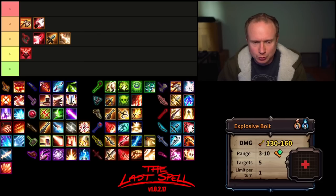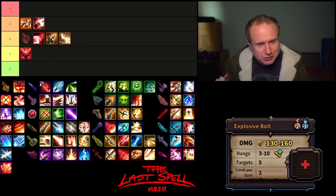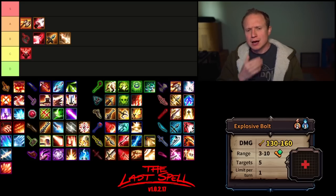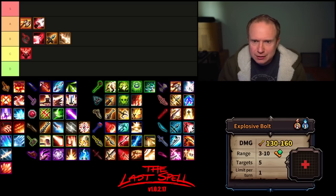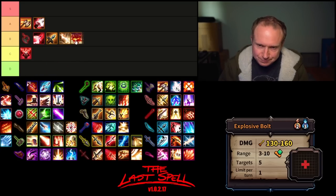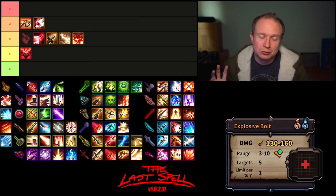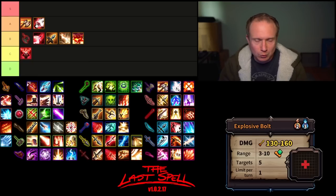Last but not least we have Explosive Bolt — a pretty high damage, 2 AP, 3 mana attack. It has a range of up to 10, hits up to 5 targets with a nice plus symbol pattern. I think this lands in B tier. It doesn't crack up into A tier, it doesn't really solve a problem I'm looking to solve, and at 3 mana there are a lot of abilities that do better work.